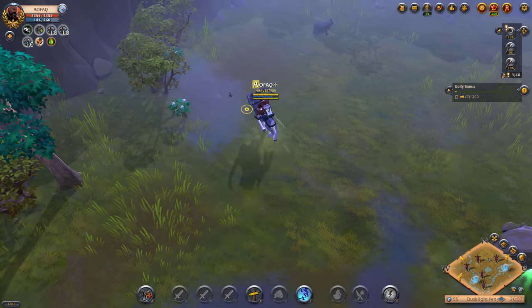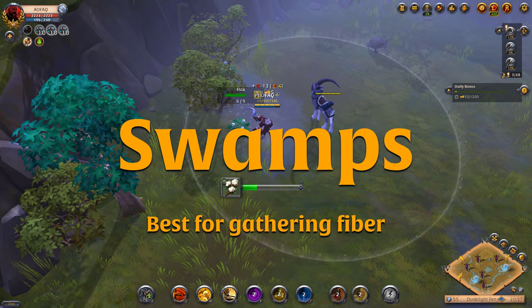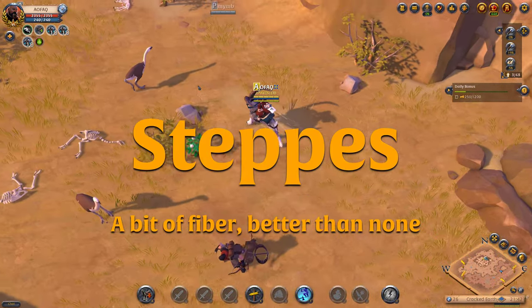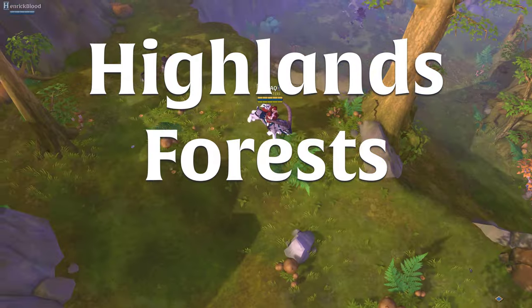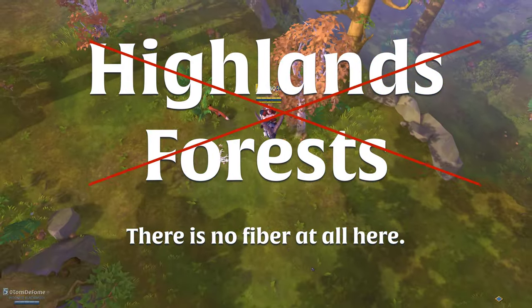The best place to gather flax and other fiber is in the swamps. You can also find some fiber in the mountains and a bit in the steppes as well. If you're in the highlands or the forests you won't find any fiber at all — don't go looking for flax in these biomes.